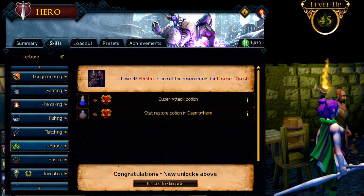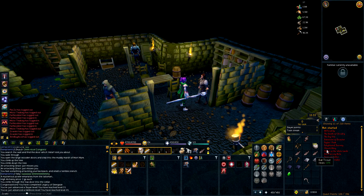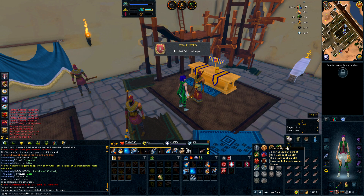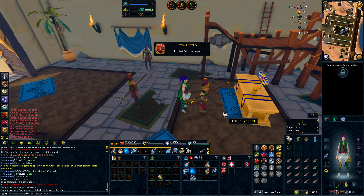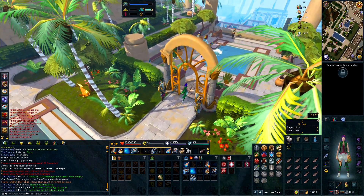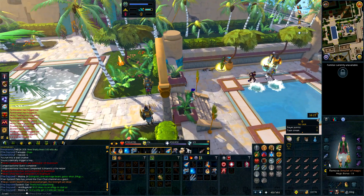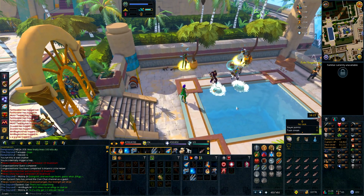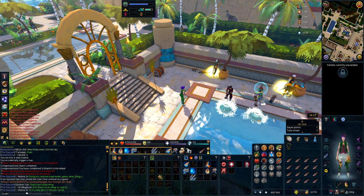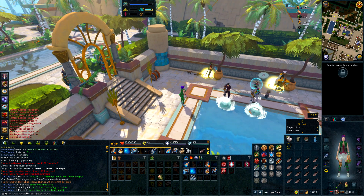One of the Legends' Quest requirements, which we'll probably eventually do. Turns out we actually have to do Icthlarin's Little Helper first — ugh, fun. That is Icthlarin's Little Helper complete, lovely juicy skilling XP and the lovely Camulet which we needed for the Smoking Kills quest. Changed my mind on doing Smoking Kills though — we don't really have the combat to deal with some of the bosses like the Mighty Banshee, since we only have 13 range.